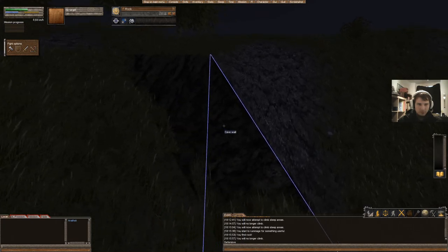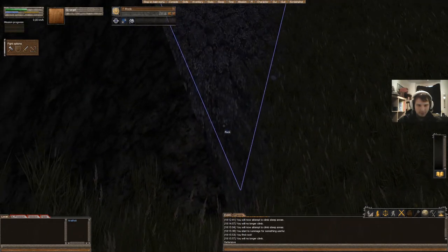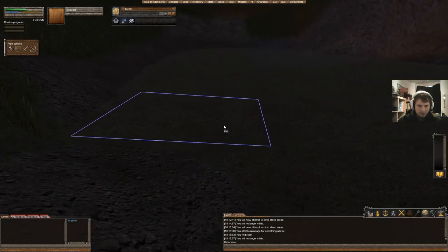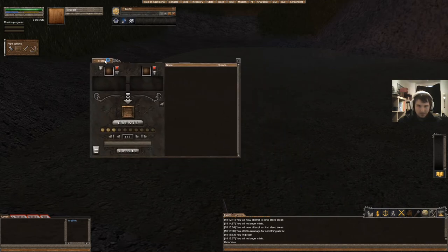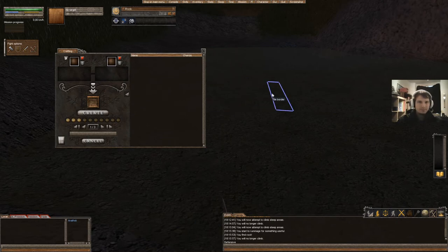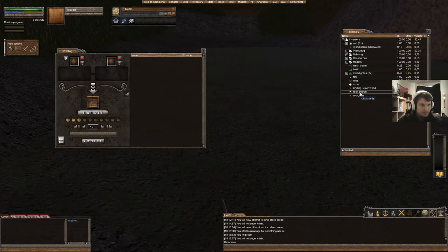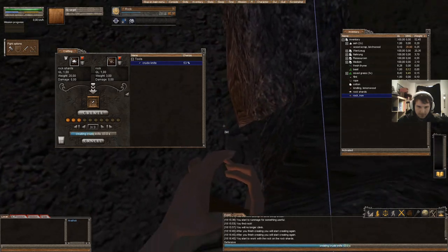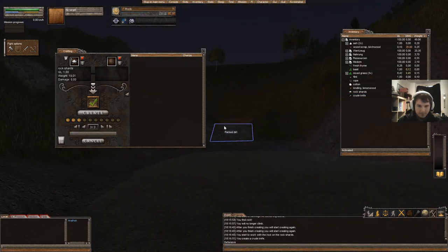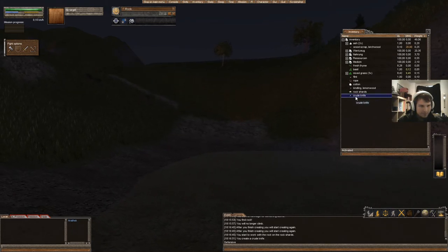You want to rummage the rock until you find a rock item and a rock shard item. Then click on your crafting symbol right over your event bar and click on crafting — a window will open. Press I for inventory, look for the rock shards and your rock, and you'll see you can make a crude knife. Click create and your character will start creating a knife out of rocks. I was lucky and created a crude knife right away.